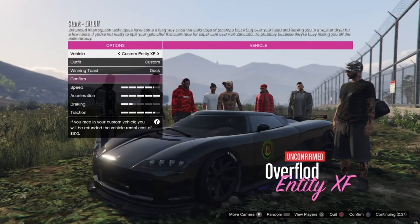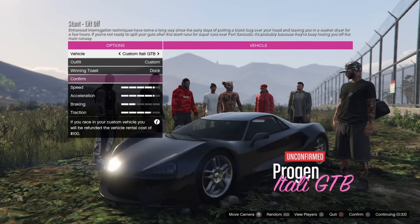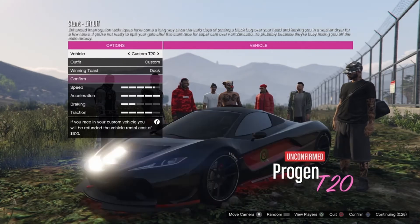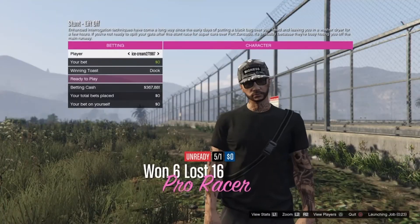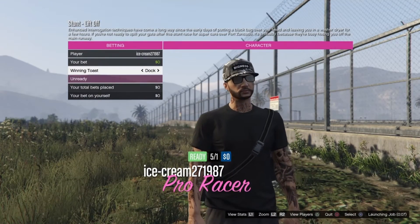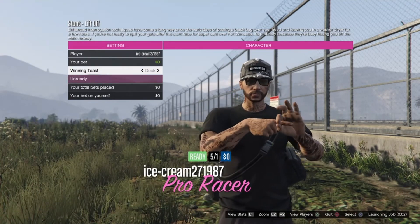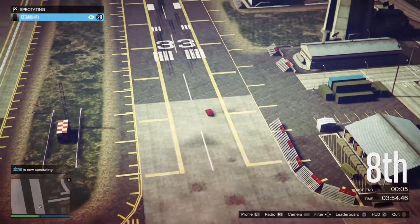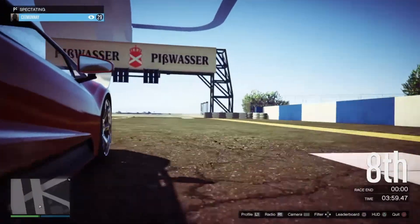Once you are in the job, go ahead and race like normal and finish it. On that last screen, as soon as it shows you all the players that were in the race, what time they got, what place they got — that's when you suspend the application.